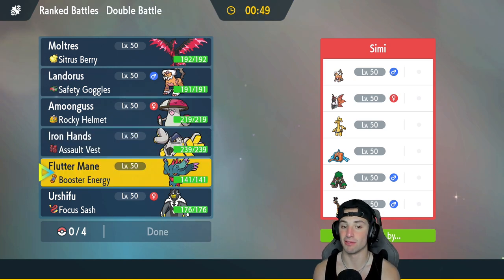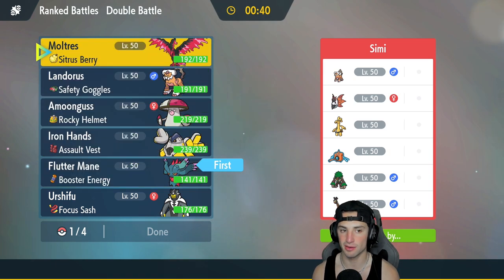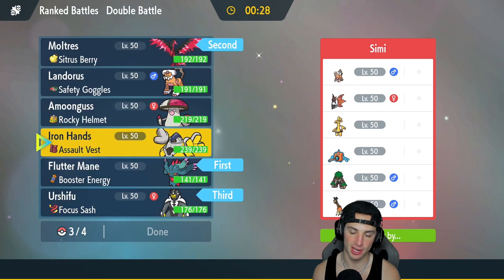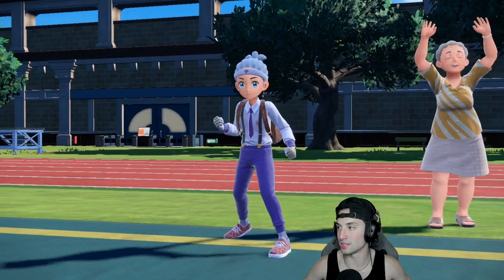I think they're gonna lead Frigoraf and maybe Rillaboom. Who do I want to lead? Flutter Mane could be really good because Shadow Balls are super effective onto Frigoraf, can't be hit by Fake Out, can't be Intimidated — I really like Flutter Mane for the lead. Getting off Tailwind is going to be top tier. Urshifu's coming in, and in the final spot I really like supporting Amoonguss. Bringing in the core three — Flutter Mane, Urshifu, and Moltres — and just bring someone who looks best against the opponent.